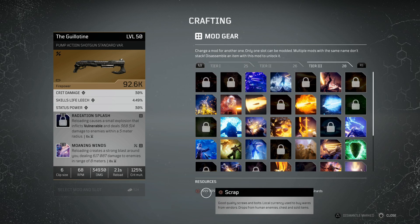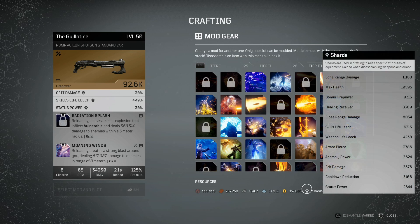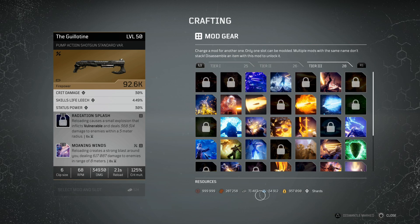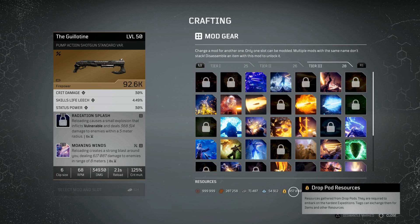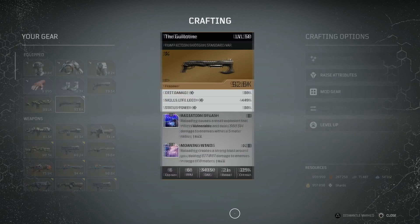We have got a load of resources including scrap, leather, iron, titanium, and drop pod resources. I recommend maxing these out as much as you can — my scrap is maxed out and my drop pod resources are nearly maxed as well. I want to make sure I have got enough materials to upgrade anything I obtain in the new World Slayer DLC. Having materials is going to help you a lot — leveling up, purchasing what you want, and if any god rolls come along you want to be able to grab those too.